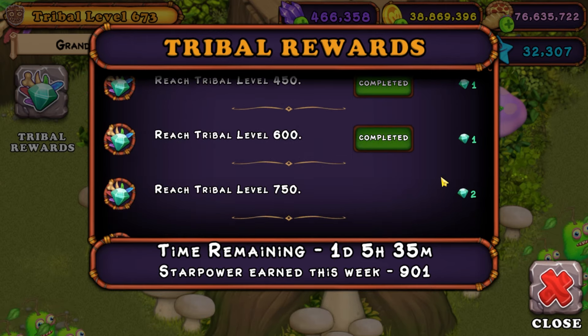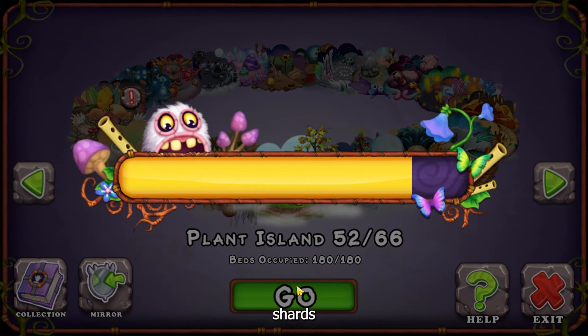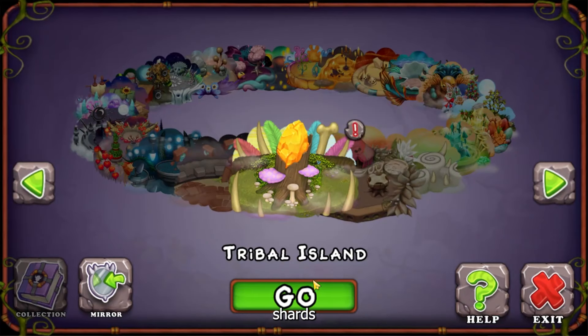So how do you get star power? There are three ways, but only one viable one. One of the ways is if you get a monster to above level 15, it has a chance to give you a bonus award of some star power. It's only like five, so it's not very good.